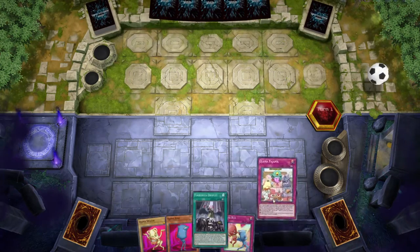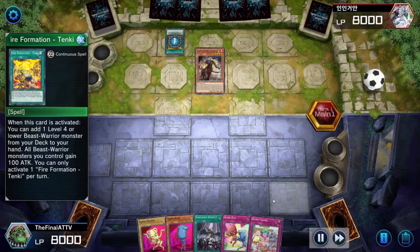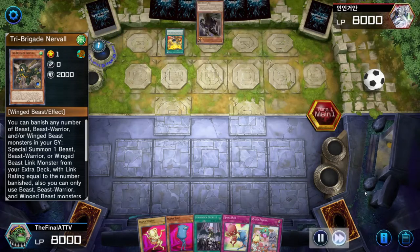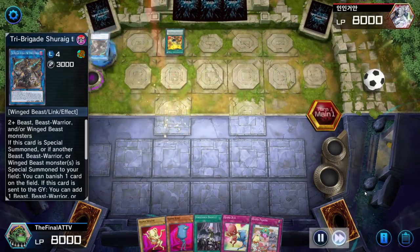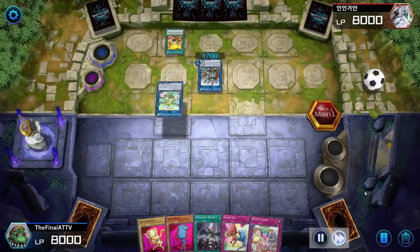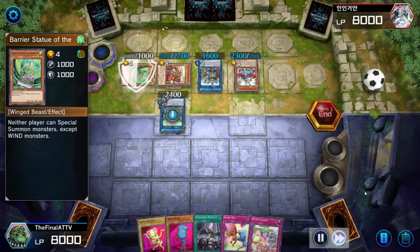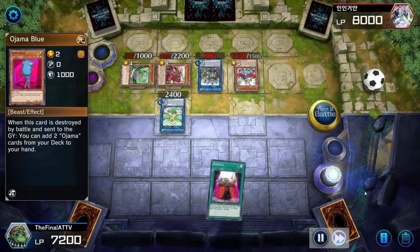Here's another instance where I summoned A-to-Z — this is actually in Platinum rank. My opponent was playing Tri-Brigade. He summoned a bunch of stuff, had a good strategy summoning a winged beast so nothing could be targeted. I used Droplet, discarded everything but Ojama Blue, negated the important effects, ran into the 800 ATK monster, and went into the combo. That easy — and this was Platinum.